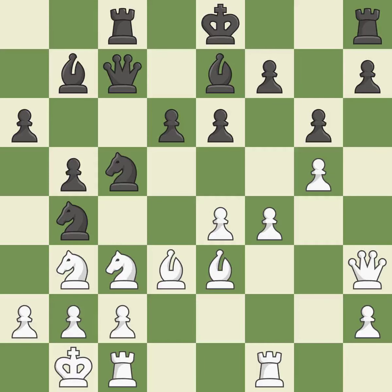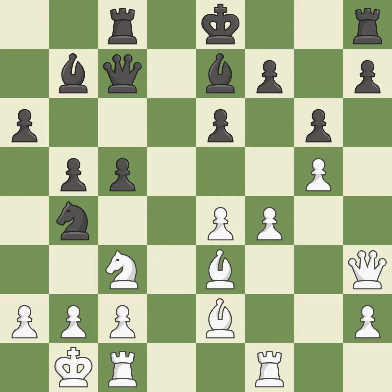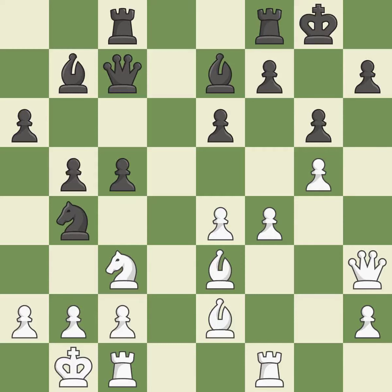This suggests exchanging items of equivalent value. The pawns in front of the king could potentially double as a result. After all captures, this is an equal trade. This prevents the opponent from being able to double the pawns in front of the king. Recaptures. The bishop may now control more squares because it is in a better position. The rooks are linked by this, making it easier for them to work together in the future.